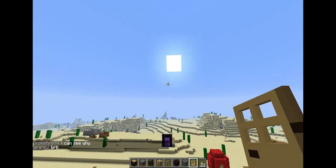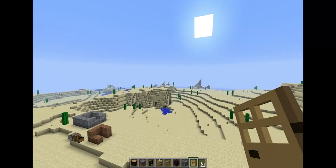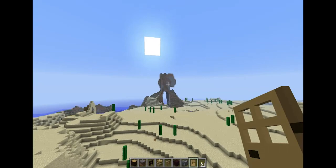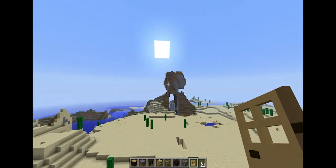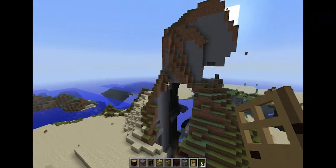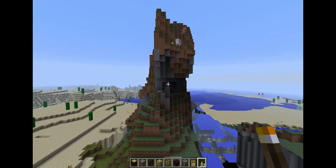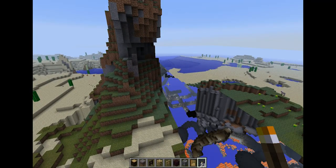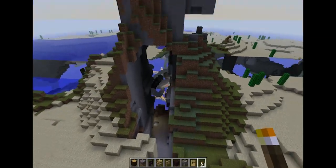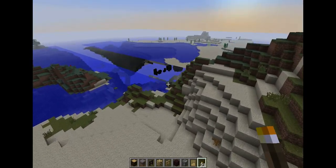Now if I go over in this direction towards where the sun is setting, there's something pretty cool up here that I screenshotted and pasted on Twitter yesterday. Here it is — it's a funny-shaped hill with a big archway in the middle that's caused by a ravine, so you've got a hill with a ravine running straight through the middle. It's just really weird. But yeah, I like this hill. It looks even better when the terrain behind it is generated.